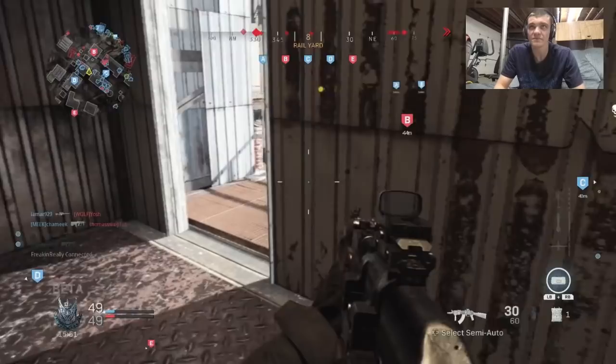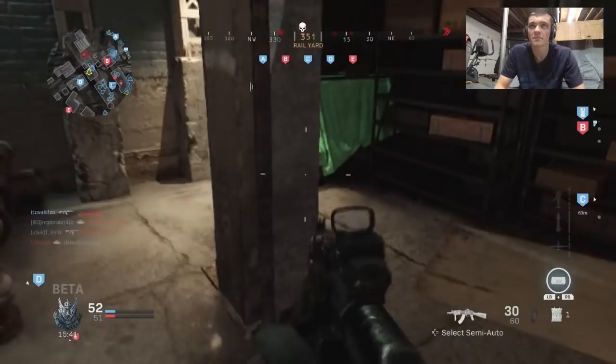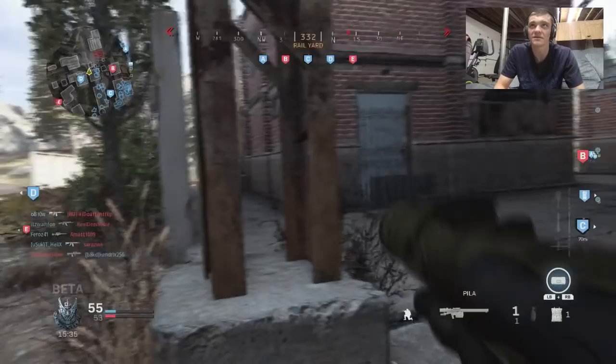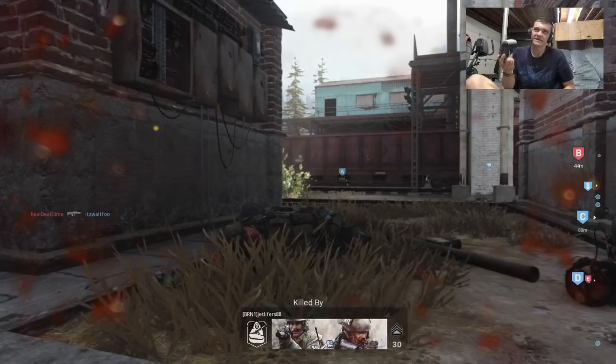Let's go try to get B — play the objective. See if we can go over there and get B somehow. We'll go around the back, take advantage of the bigger map. If I can figure out how to get out of the building. There's a tank right here, but that's okay because I actually have this. Oh gosh. He got me — that's fair.